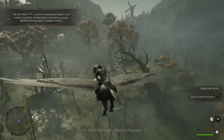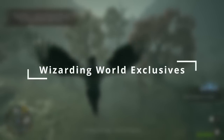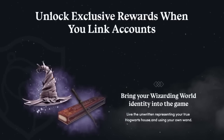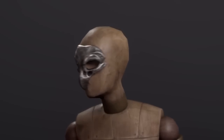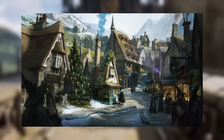Next up is to link your Wizarding World Fan Club and WB Games account for exclusive in-game bonuses. Setting up and connecting these accounts can give players access to exclusive in-game content for Hogwarts Legacy. Linking them will give players the exclusive house fanatic school robes, a beak skull mask, and a digital wallpaper for free, thanks to WB and Avalanche Software.